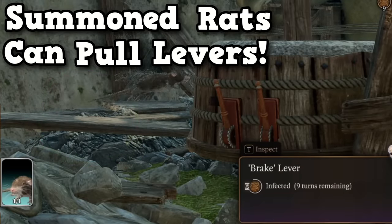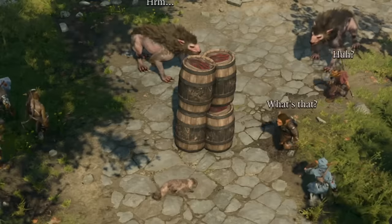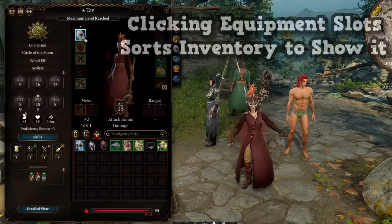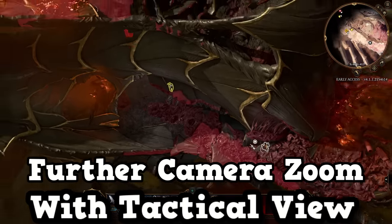Summoning creatures to pull levers, AoE potion buffing, and cute cats luring enemies into traps are just a few of the many things you can do in Baldur's Gate 3. Because the game is so complex, there are many things you can do which are not clearly spelled out to players. So today I wanted to share what I wish I knew when I first started playing Baldur's Gate 3.